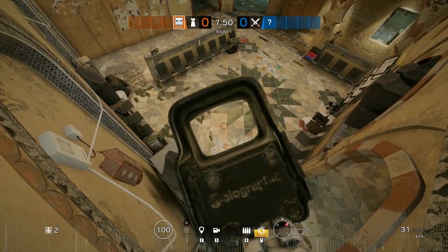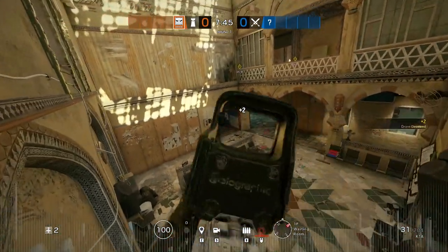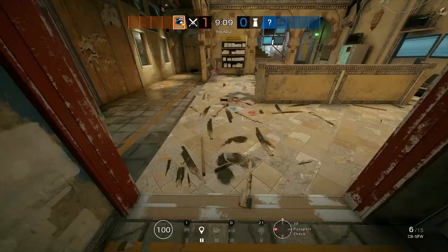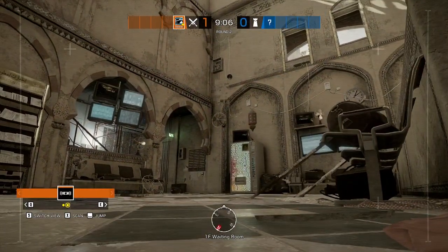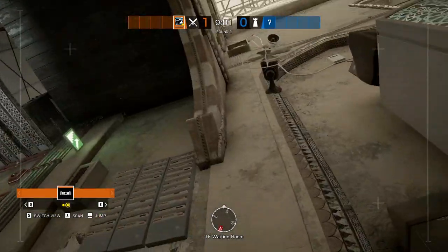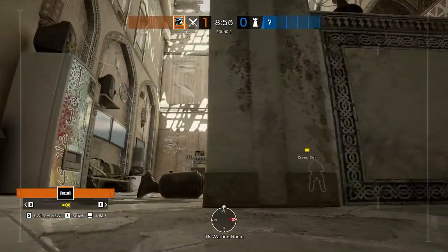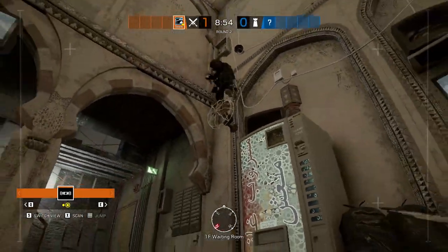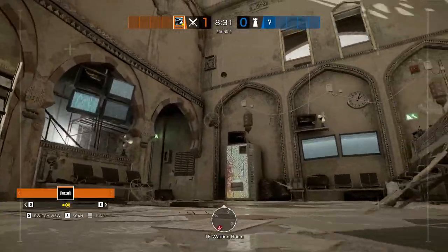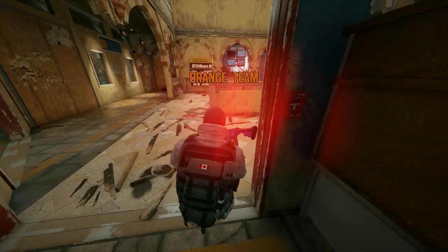If you don't know what the elevation Vigil trick is, the quick explanation is that the distance drones can detect a Vigil is much smaller when measured vertically versus horizontally. So if you get high enough, drones won't get that distorted notification and will think certain areas are clear. There are a bunch of good Vigil spots around Siege like this, but the downside to most of them is that if a drone jumps, they can get the distorted effect revealing that a Vigil is cloaked nearby. Because this particular spot is so high up, even if drones jump right below you, you're so elevated they won't get the notification.